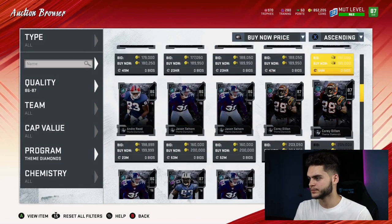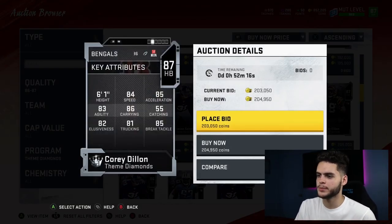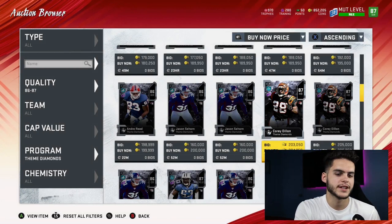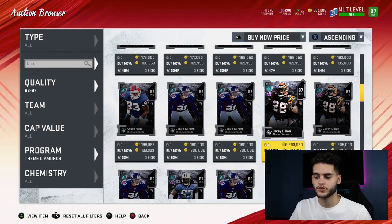Next is Corey Dillon. He looks like a tank, which he is, but he's kind of slow. He's good carrying, more like a power back or a fullback dive kind of guy. He's not exactly a go-to running back right now in this game. I'd rather have a Philip Lindsay, so I can't really rank him that high. If I had to pick a running back, he's not really where I'd go.